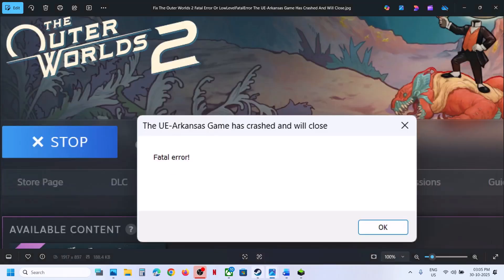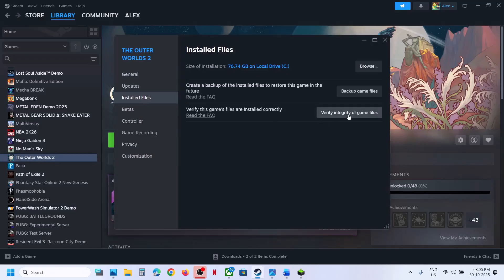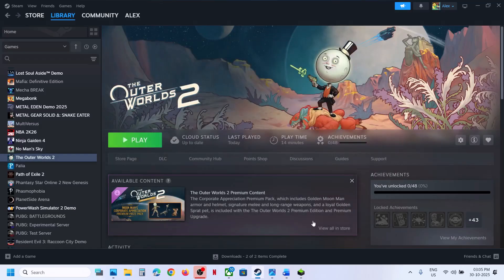The first step is to verify the game files. For this, make a right click on the game, select Properties, go to the Installed Files tab, and then click on Verify Integrity of Game Files. Once the verification is 100% complete, launch the game and then check.